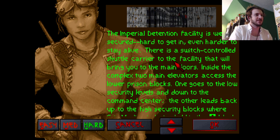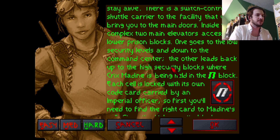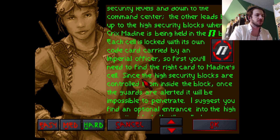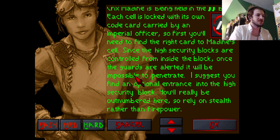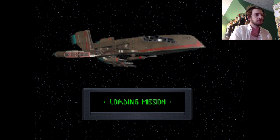He has been valuable in supplying us with information on the Dark Trooper, and I think we owe it to him to make a rescue effort. The Imperial Detention Facility is well secured, hard to get in, even hard to stay alive. There is a switch-controlled shuttle carrier to the facility that will bring you to the main doors. Inside the complex, two main elevators access the lower prison blocks. One goes to the low security level, and down to the command center. The other leads back up to the high security blocks where Crick's Medina is being held in the N block.